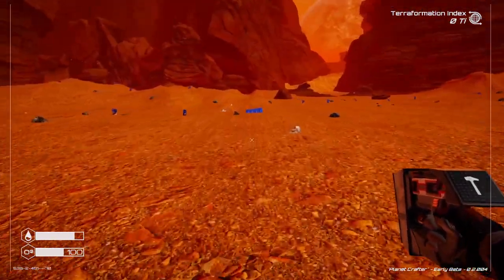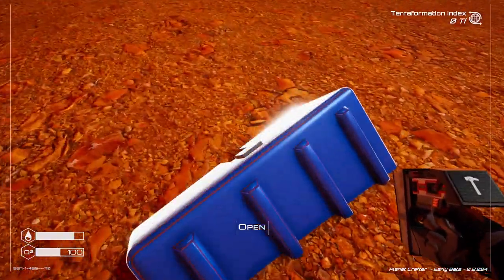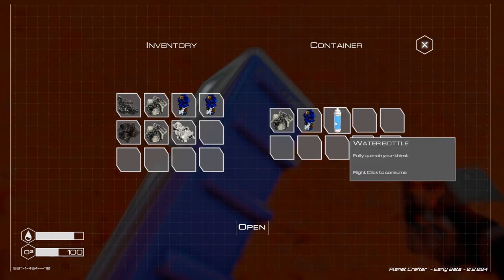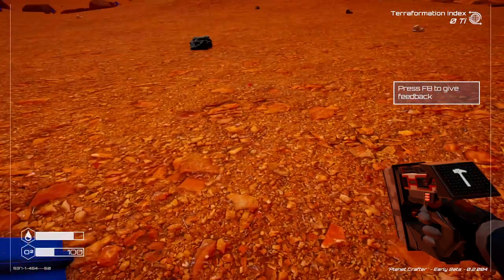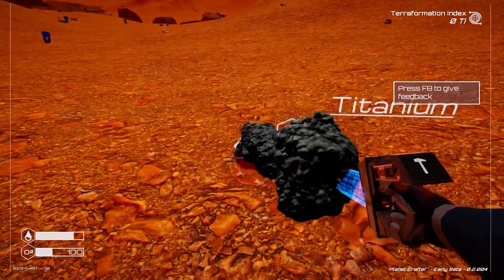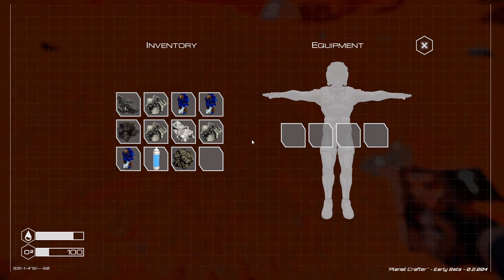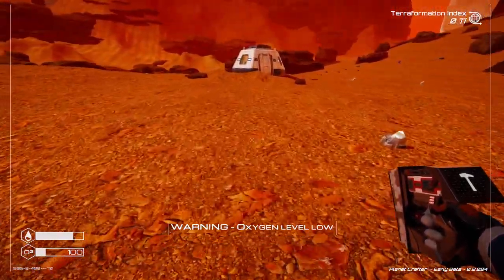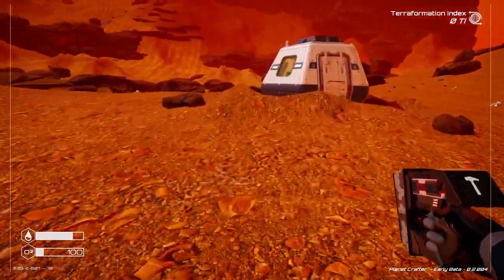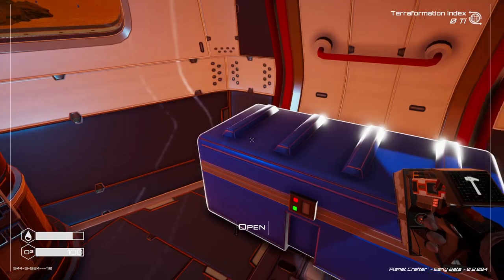Hey, there's something that looks like a chest out there — I didn't see this in my test game. Let's open it. We got some iron, some cobalt, some water, and titanium. Very good. Now our oxygen level is low, so we've got to head back anyway.